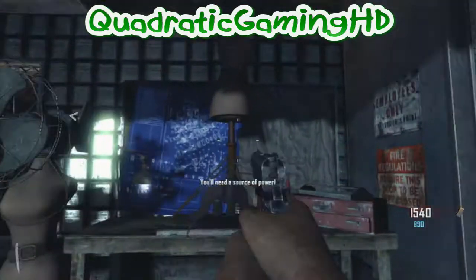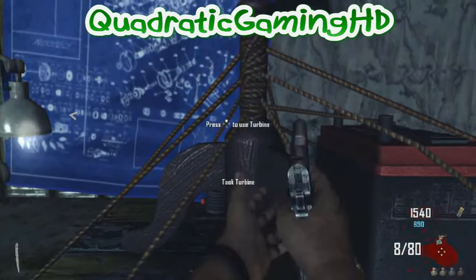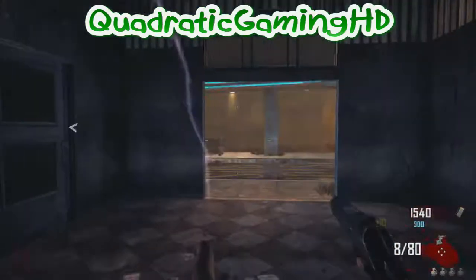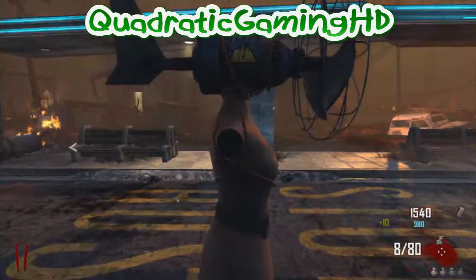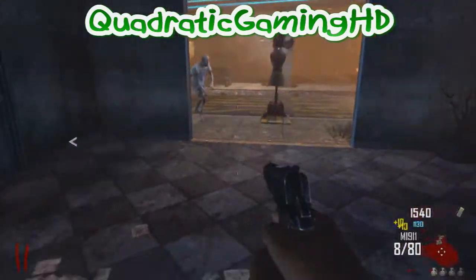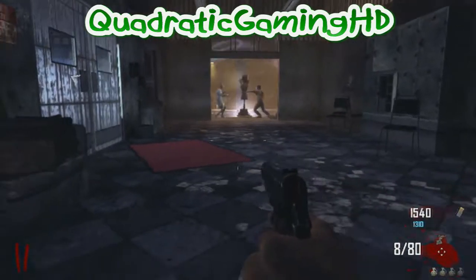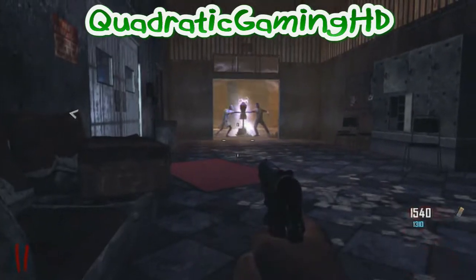Hey, what is going on everybody, it's me Sam here from Quadratic Game HD, and today I am showing you a brand new location for the invincibility turbine. Basically, you want to make the invincibility turbine, come here, put it down, come back in the room, and have this door shut so no one comes in the room. And there you go, you're done guys, and this is it.